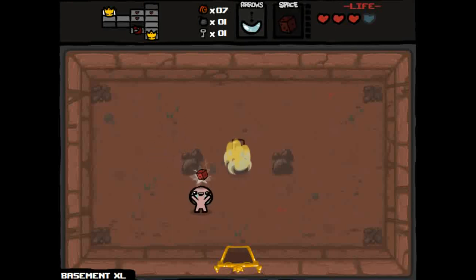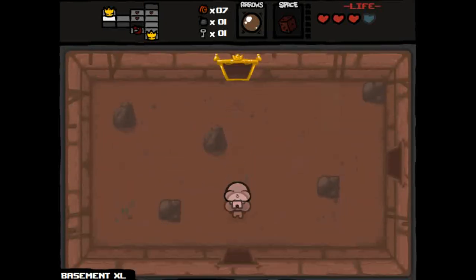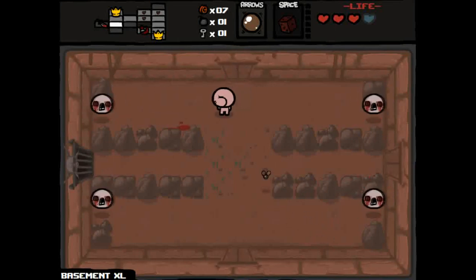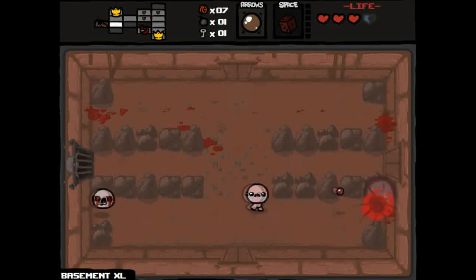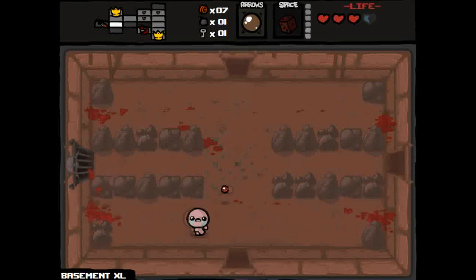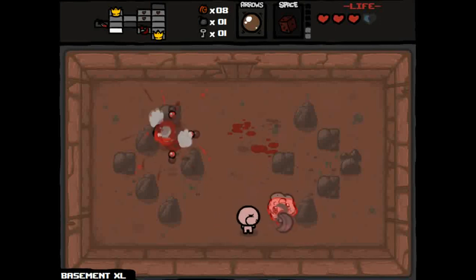Normally on the first floor you get into treasure rooms for free, but since it's an XL floor you have to use a key. I'm going to re-roll this Chocolate Milk — interesting, I'll take it. Chocolate Milk requires you to hold down the shoot key to charge it up, which increases the damage. Otherwise you just tap it, which is annoying, but the damage increase is nice.